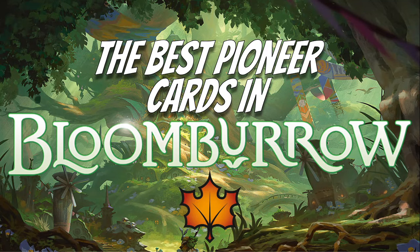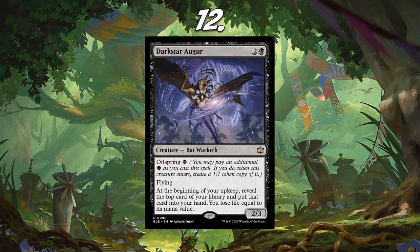Number 12, I have Dark Star Auger. I really do like this card — it's essentially a Dark Confidant, but you get a three-mana flyer and then you get the Offspring, so you get two Dark Confidants. I think this card is good, though I'm not 100% sure what it sees play in. A lot of cards in Pioneer are really good but just don't have a really good home.